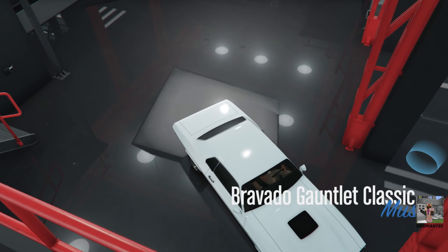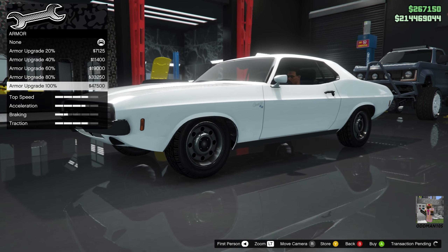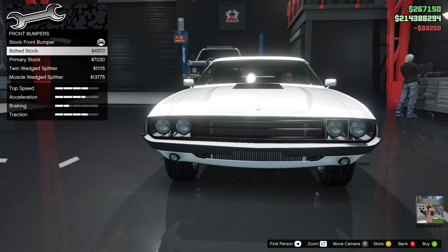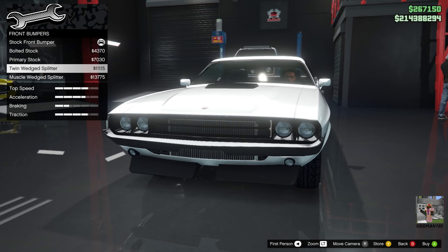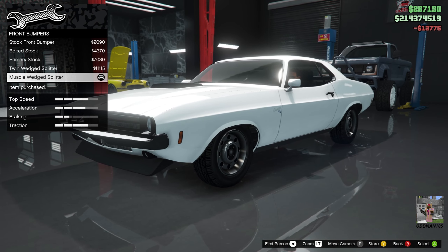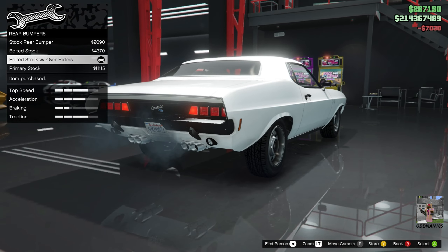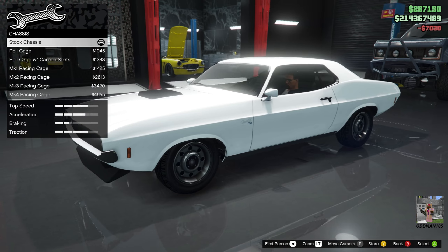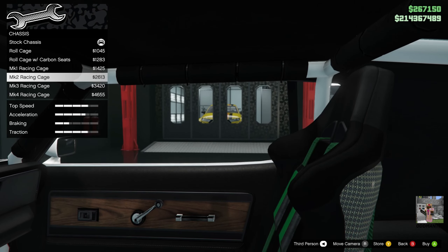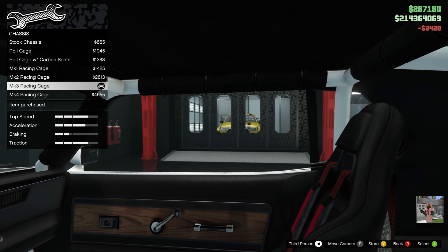Alright, Bravado Gauntlet Classic — let's do it. Armor 100%, race brakes. For the front bumper, we'll go with the muscled wedge splitter. I want to keep all the polished chrome on the car. For the rear, we'll do bolt-on with overriders. For the chassis, we'll add a roll cage — the Mark 3 roll cage — because the roll cage padding is linked to the secondary color.